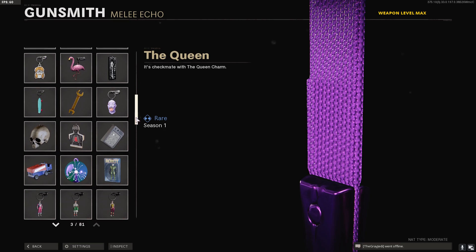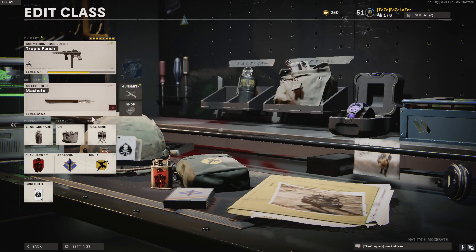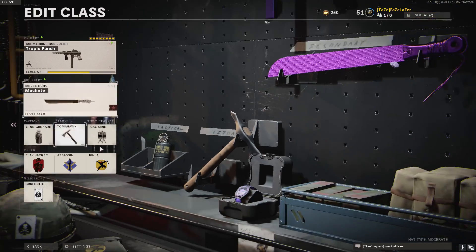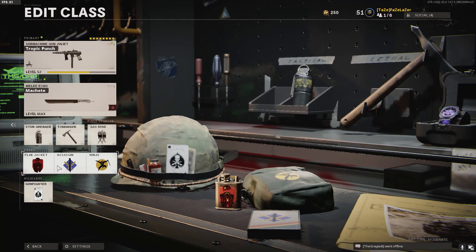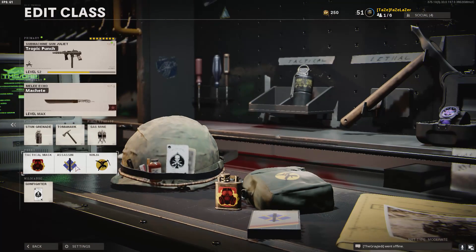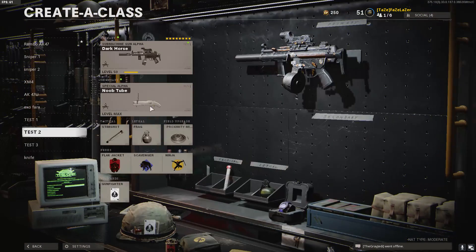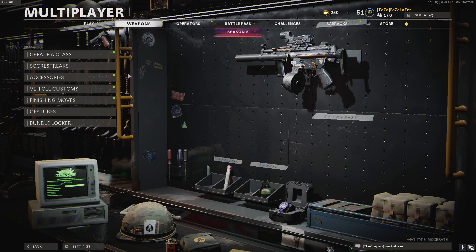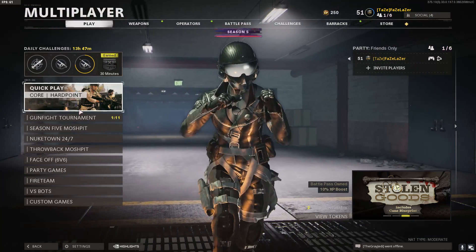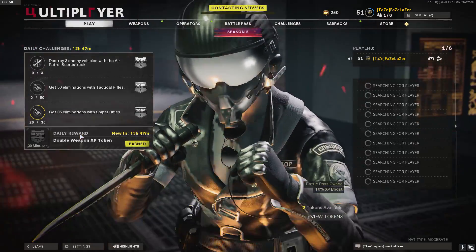The best accessory I found to go with — boom — the tomahawk. Attack mask, assassin's, perfect, ninja, beautiful. Alright guys, let's do this. The easiest way to unlock your knife challenges if you're working on them is going to be Nuketown.